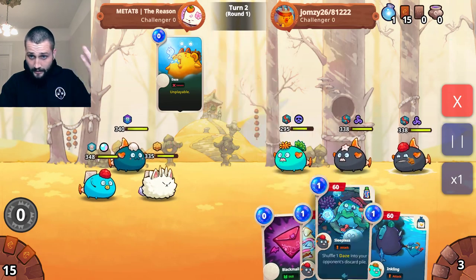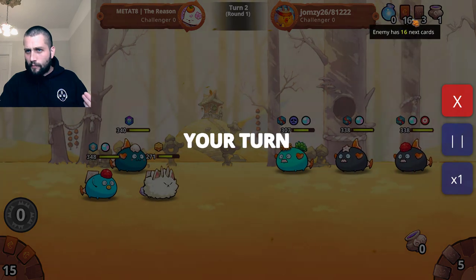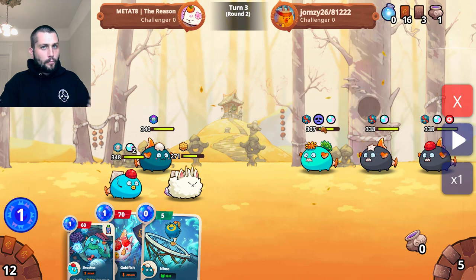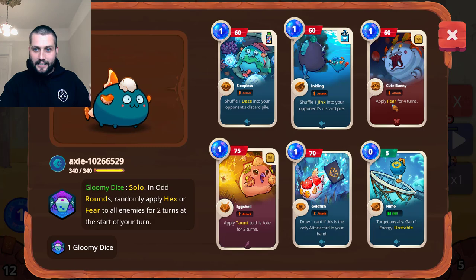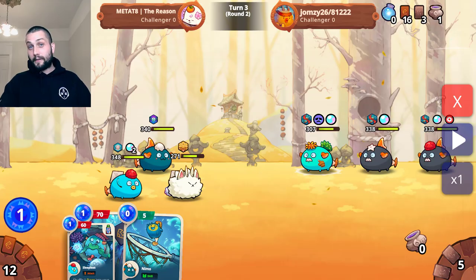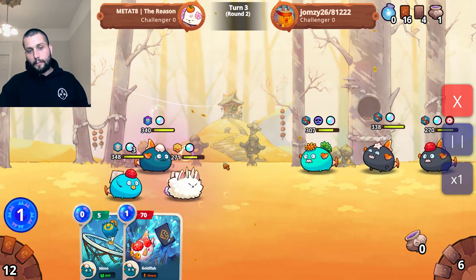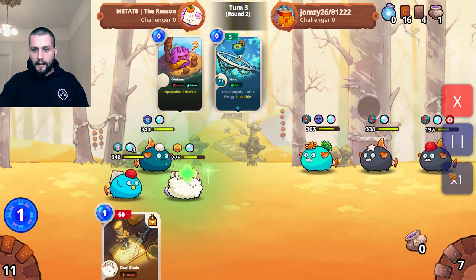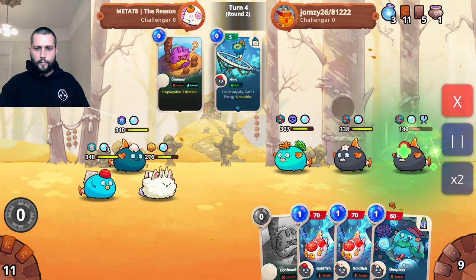He's going to play sleepless and inkling here 100% of the time to start screwing up my deck for the next cycle. Our gloomy dice there gave him one confused card — nothing too incredible — but we played cute bunny in round one which is why fear is staying stuck on his frontliner. It's such a nice addition to have one cute bunny on this team; you can almost permanently put fear on the front line axie of your opponent. In turn three we play sleepless followed by goldfish to draw a card, then utilize a nemo with dual blade.